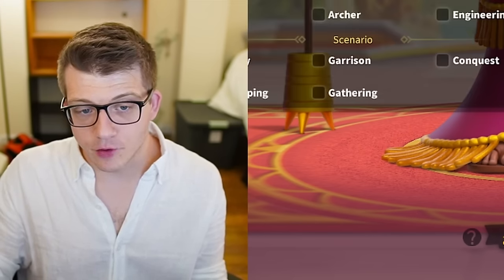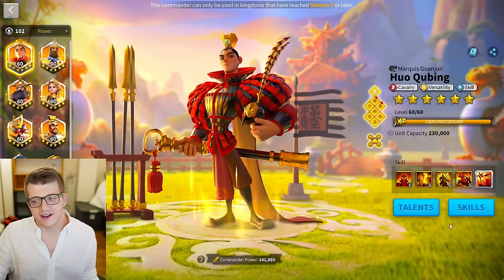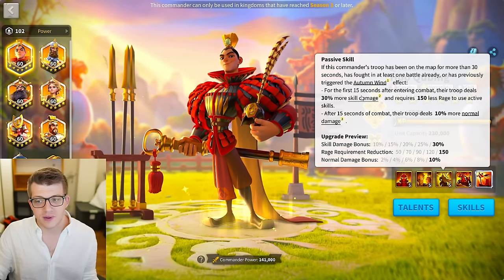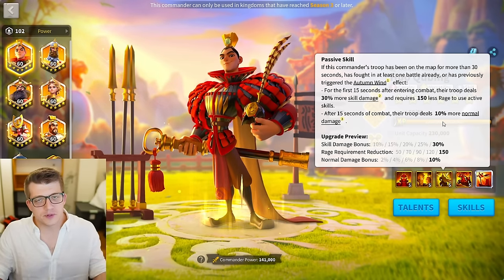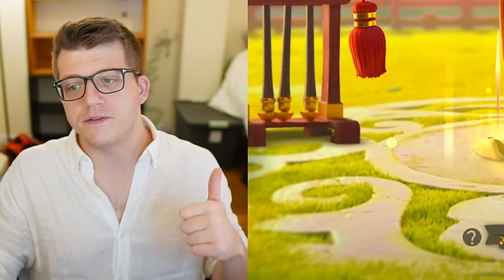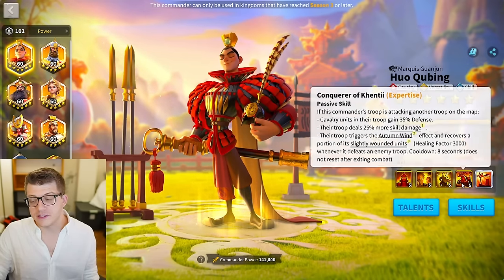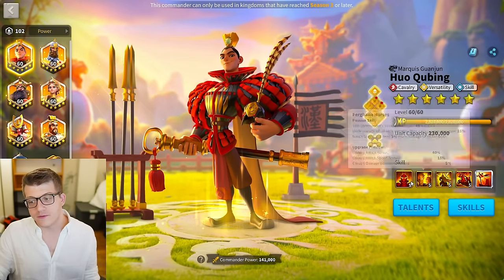Next, let's move on to cavalry. Cavalry are in a really interesting spot. Starting with Huo Qubing — you like all his skills. I would try to do a 5-5-1-5. I like the third skill lowering your rage requirement, but it's only for the first 15 seconds of battle, and the skill damage bonus is also only for the first 15 seconds. After that, it's just 10% normal damage, which really isn't great. Without expertise, you get a constant 30% defense, 20% skill damage, and a healing factor whenever you defeat an enemy. The 20% skill damage and 30% defense is great to have consistently, so 5-5-1-5 would be ideal.